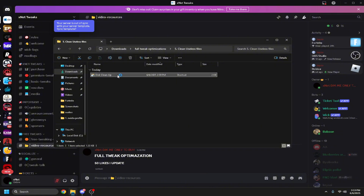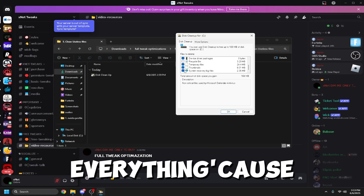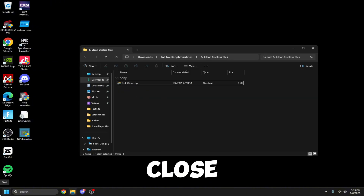Go back and open the temp folder. Double-click to open it, select everything inside — I recommend selecting all since none of it is needed — then click OK and delete the files. It will automatically close. Finally, right-click the Windows icon, go to Shut Down and Sign Out, and restart your computer.